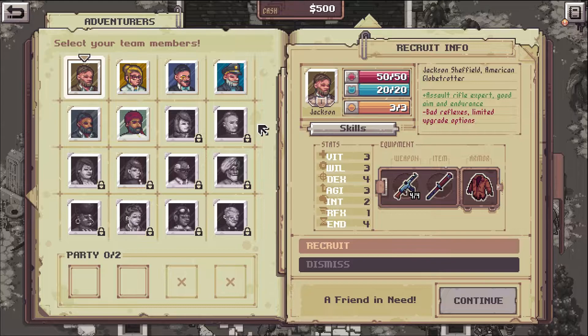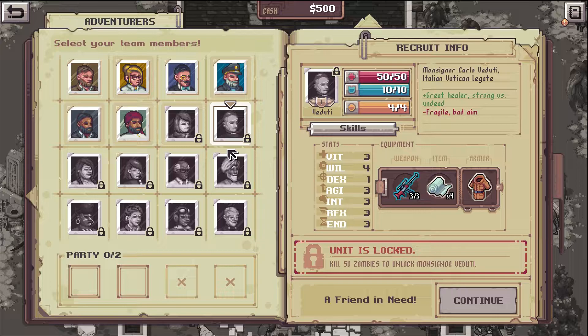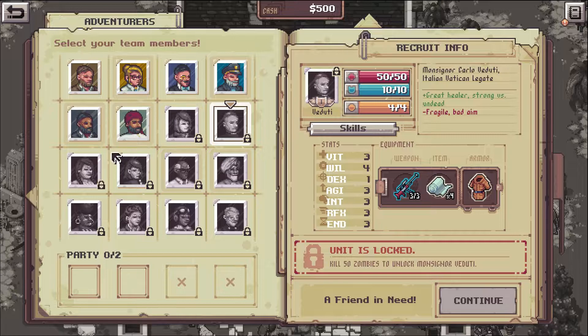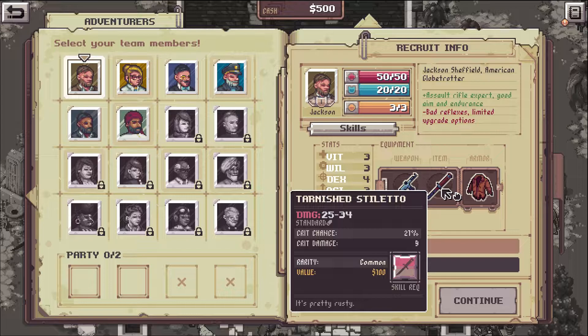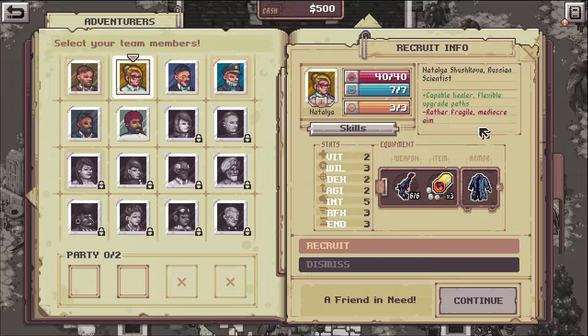We can select our team members. We have Jackson - he has an automatic rifle and a stiletto, and a leather jacket. Jackson Shaffled, American Globetrotter. Assault Rifle Expert, good aim and endurance, bad reflexes, limited upgrade options.